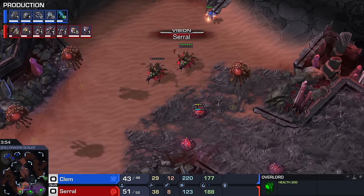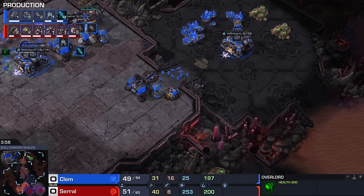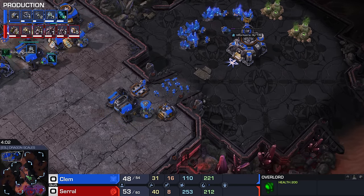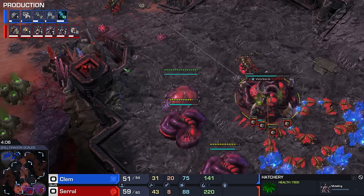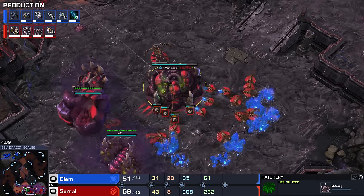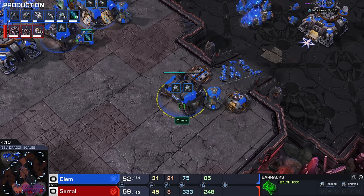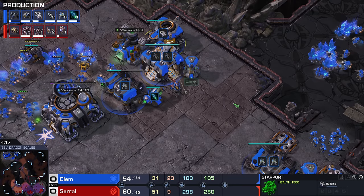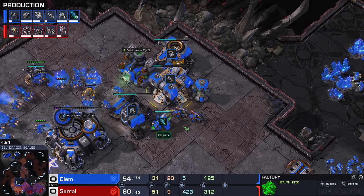The problem is that at this point Serral hasn't seen it yet, so he doesn't really know what he's playing against. What he hasn't seen is the lack of Hellions — normally you do expect Hellions at this point in the game. Serral's already gone for a Roach Warren here and already gone for the Lair as well. Usually this attack from Clem will hit right about now. There's actually a follow-up with Hellbats as well, which is rather interesting. Okay, this is not just a standard 2-1-1 — this is a 2-1-1 with Hellbats as well.